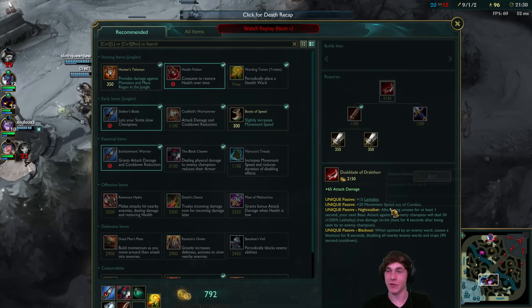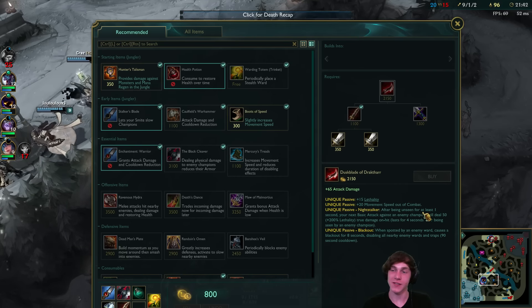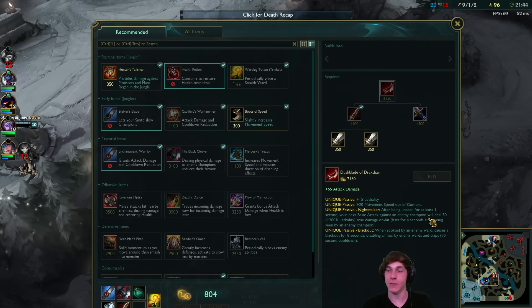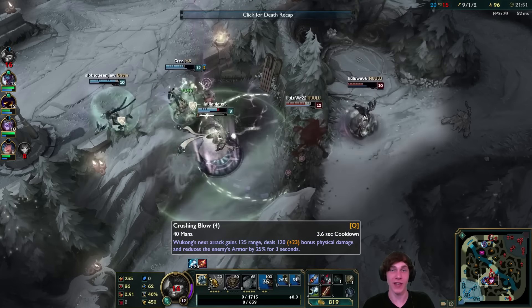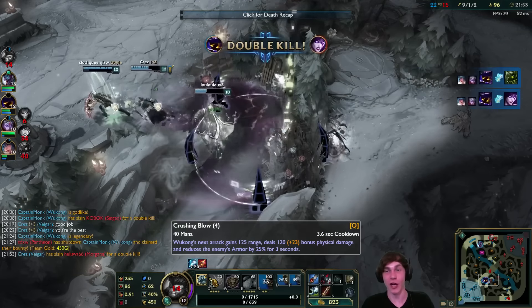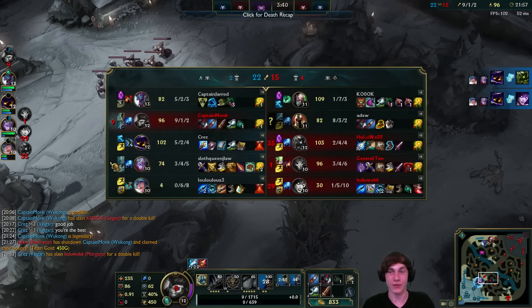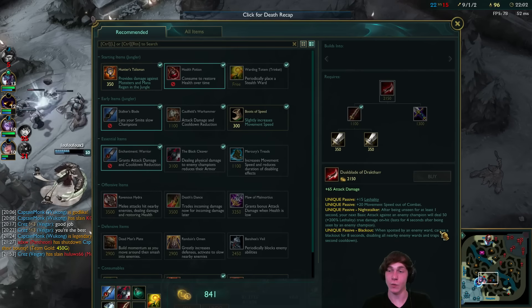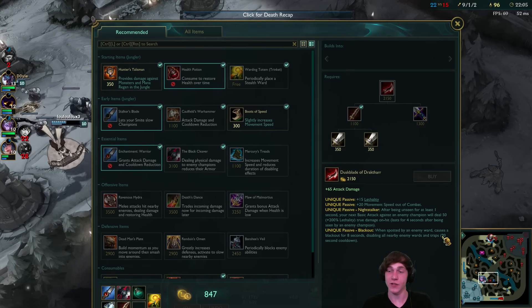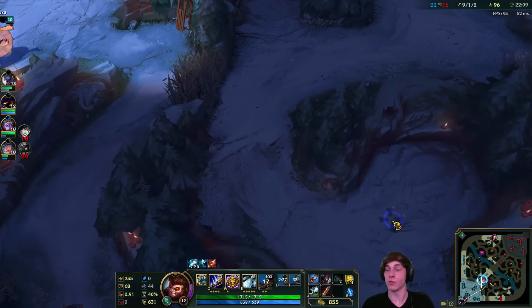Looking back at Dustblade here guys: movement speed out of combat - getting into the fight more easily, really good stat. Nightstalker: if you've been unseen for at least one second, your next basic attack against an enemy champion deals 50 plus 200% lethality as true damage on hit. So that basically means if you use your decoy, your next Q hit or auto attack will do true damage - and a lot of it too. And nice damage from Veigar - holy crap, blowing those guys out of the water. So I think Dustblade is really good for that reason. And also Blackout: when spotted by an enemy ward, causes a blackout for 8 seconds, disabling all nearby enemy wards and traps - so it allows you to be more sneaky.